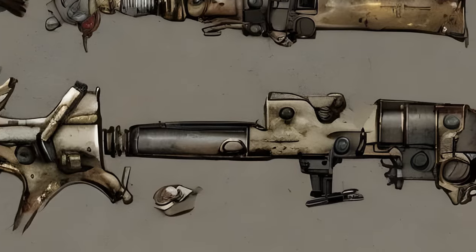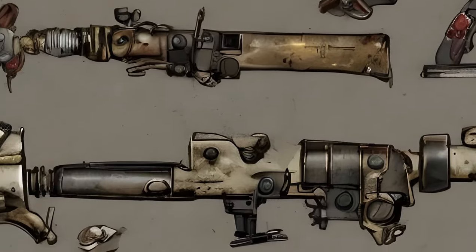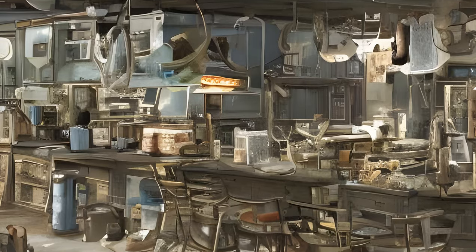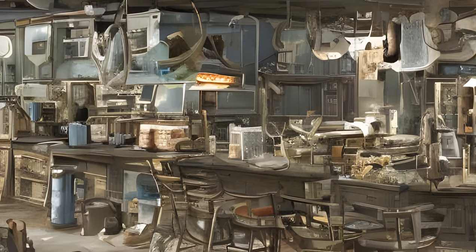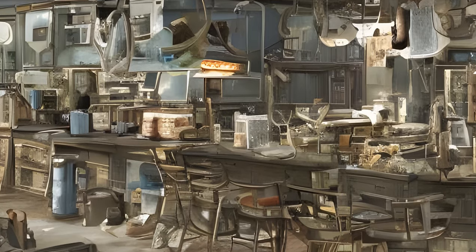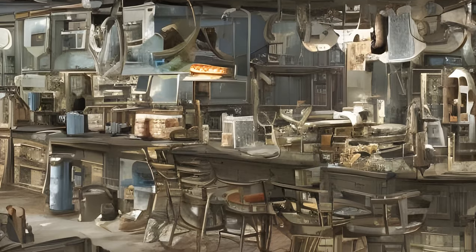Fallout 4 Settlement Objects — Craftable Stores. Object List. Trader: Trading Stand x2, Trading Shop x2, Trading Emporium x2. Armor: Armor Stand x2, Armor Shop x2, Armor Emporium x2. Weapons: Weapons Stand x2, Weapons Shop x2, Weapons Emporium x2. Food and Drink: Drink Stand x2, Bar x2, Bar x2, Bar x2, Restaurant x2. Medical: First Aid Station x2, Clinic x2, Surgery Center x2. Clothing: Clothing Stand x2, Clothing Shop x2, Clothing Emporium x2.